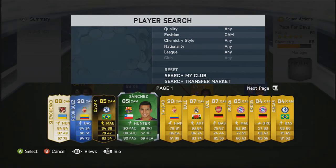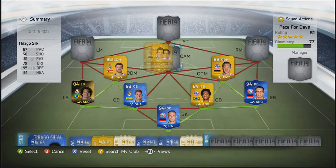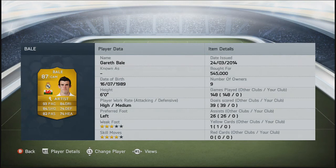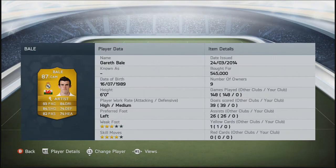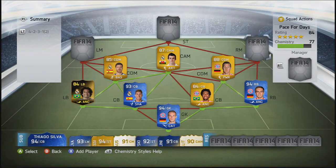Moving into the CAM role guys, we're going to go with Gareth Bale — 93 pace, 84 dribbling, 84 shooting, 82 passing, 74 heading, 74 defending. He is very, very good on that card, as you can see. I picked him up for 545,000 coins and he is an amazing player, especially using him this season — so much fun to play with.